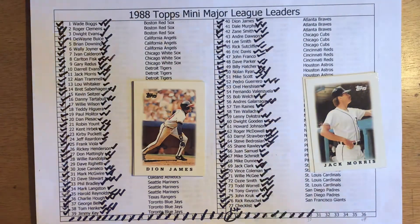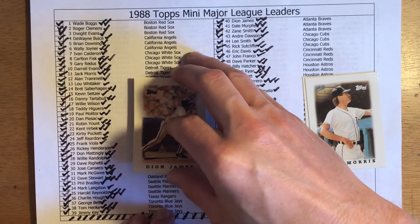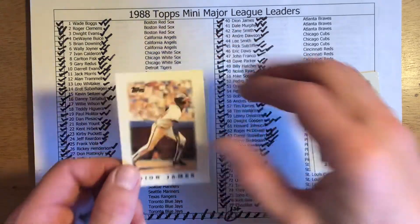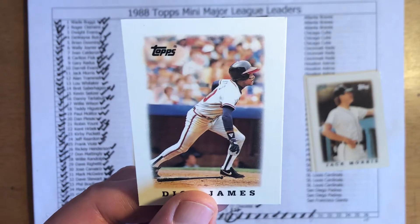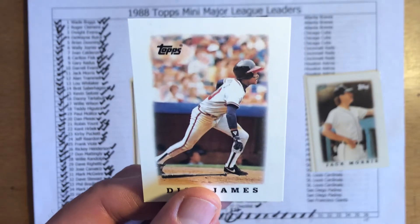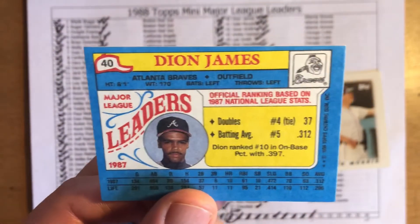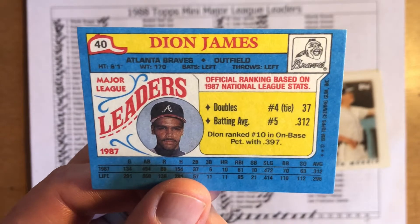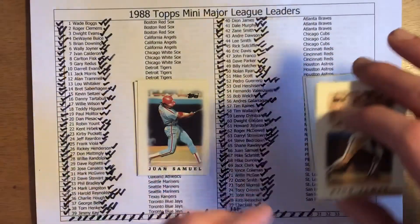Deon James is our next card — he's one that we need for our third set. James was a league leader — I believe in stolen bases, though he may have been doubles. He wasn't really a full-time player, mainly a part-time player. I'm gonna go with doubles. Yeah — fourth in doubles, fifth in batting average, and tenth in on-base percentage. I don't remember much of Deon James' career other than he was pretty much a fourth outfielder for a couple of different teams.